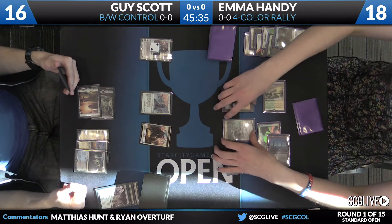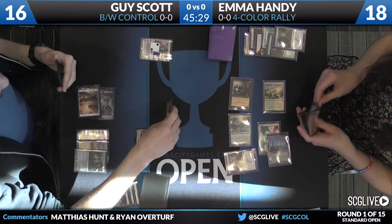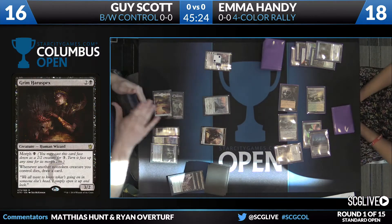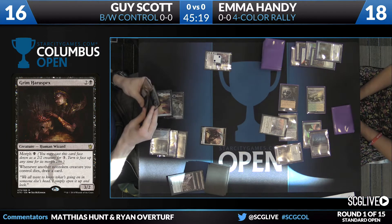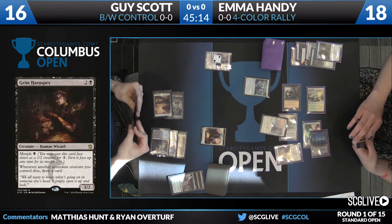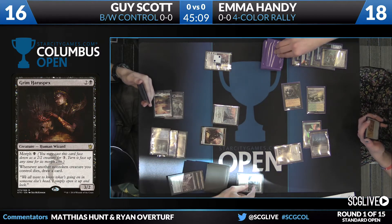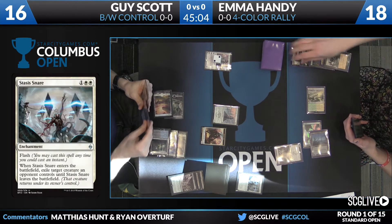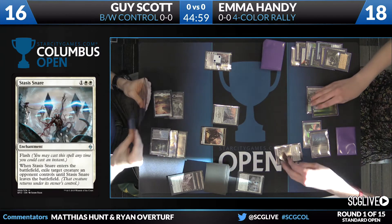Back over to Emma — a copy of Grimoire of the Dead, definitely a good one with a Nantuko Husk out there. There's a swing, and here comes a Stasis Snare targeting the Nantuko Husk. The Sifter is going to be sacrificed to the Husk and she'll draw. The Husk will sacrifice to itself — a pair of kills for Guy. But because of the Nantuko Husk, there's no lifelink.